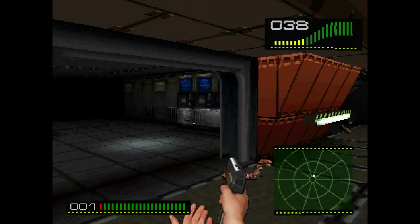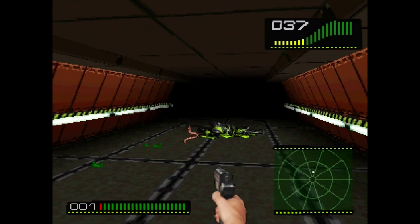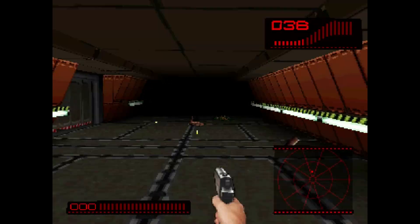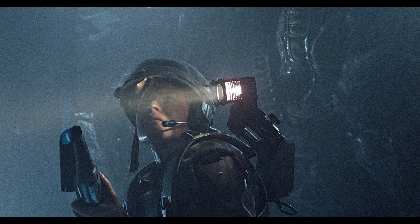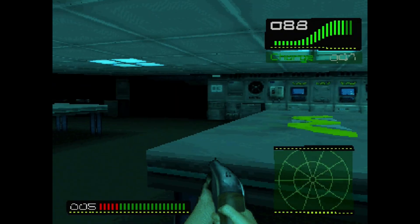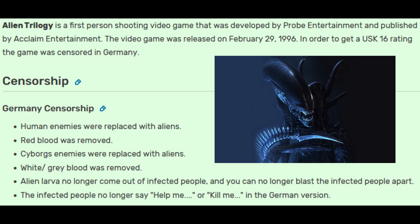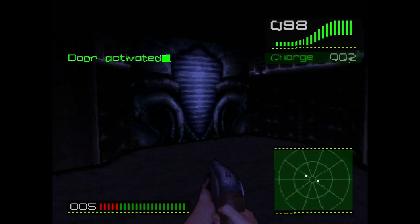A nice feature is that enemy bodies remain in the levels, and you can even be hurt by acid pools if you step on them. You can also collect a shoulder lamp like the colonial marines had in part 2 and use it in darker environments. Back in the day the German version was censored and all human and humanoid characters were changed to aliens — so in the German version you could actually kill even more aliens. The aliens in that version also lost their blood compared to the US version.